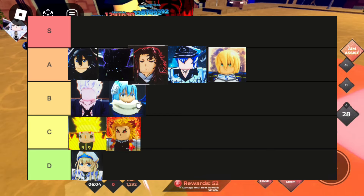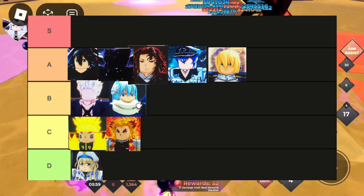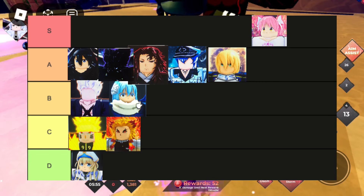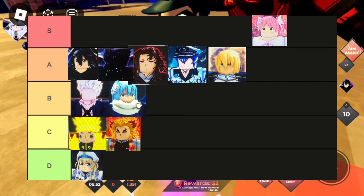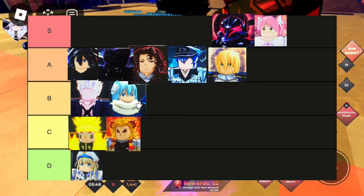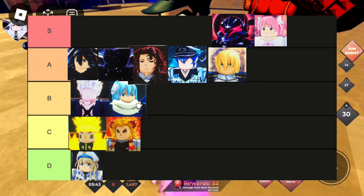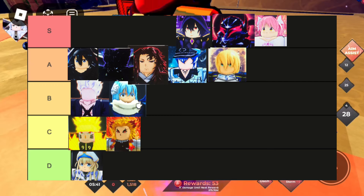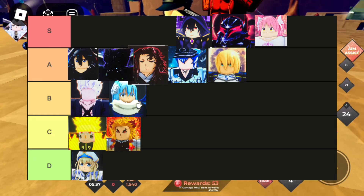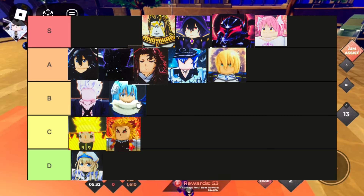Now we're on to S-tier, where all the event characters are. Starting with Madoka — she's a really good assist but not the best of the event characters. Next is Gut — he's the best main but not really the number one assist. Next is Sid and he's just really good.